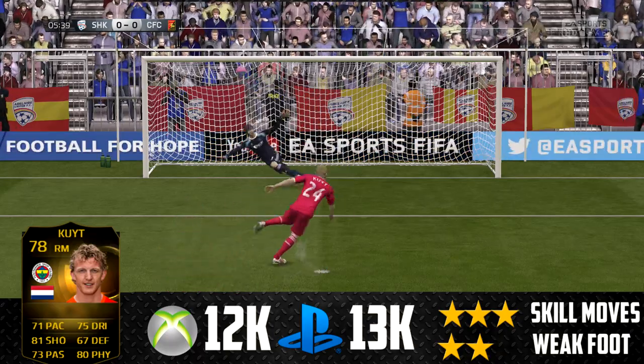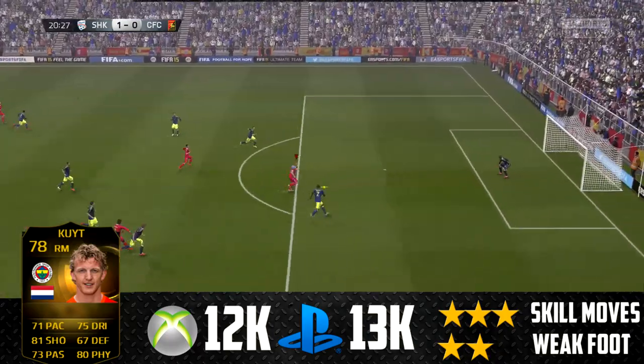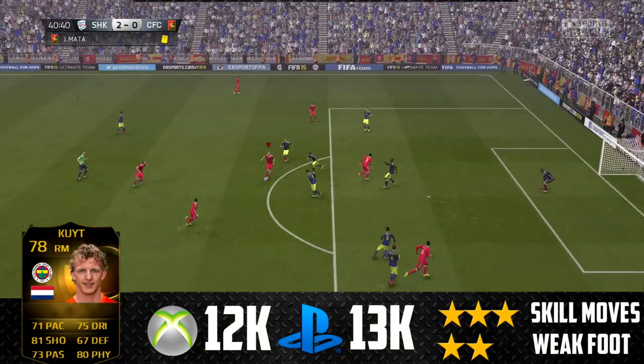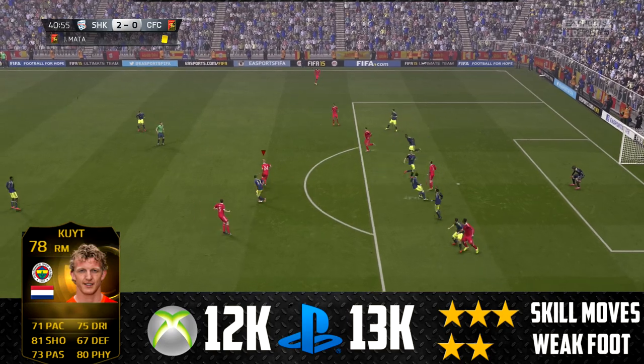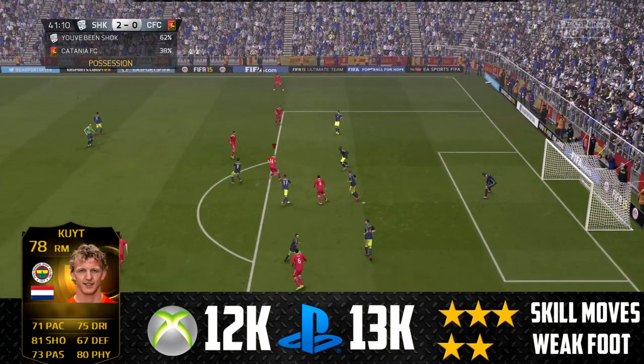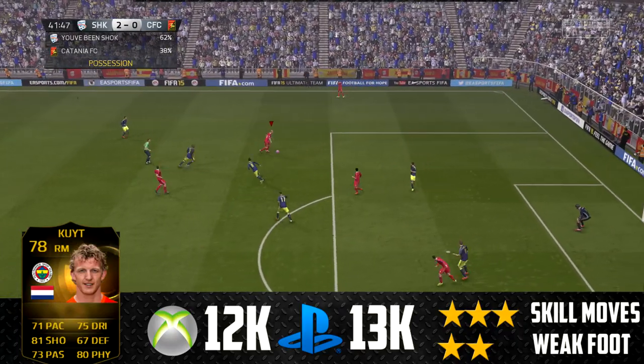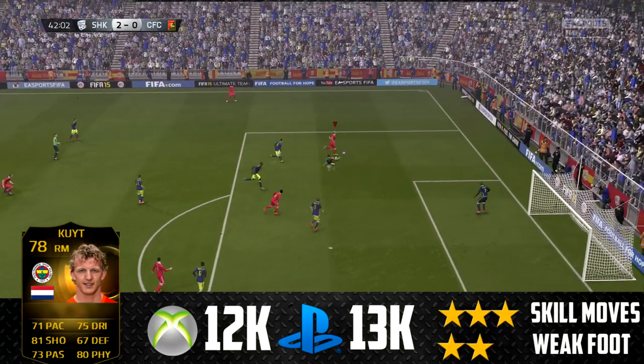He also has some very good links — you can link him to Dutch players or go into his league and link him with Emenike and others like I did in this team. His penalties are very good as well; I scored about two in this video. Free kicks are non-existent. He also has some pretty good defending — you'll notice he will track back. I had Kyle Walker making overlaps, and when Walker was up on a run, Dirk Kuyt would sit back, and that 67 defending does come in handy.